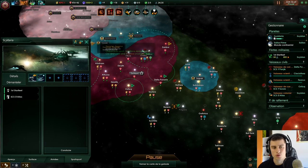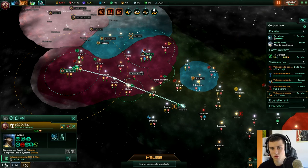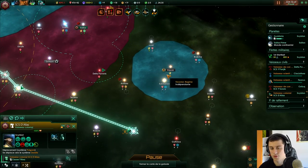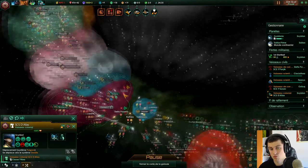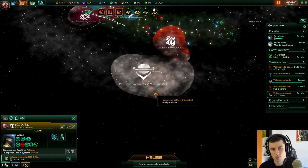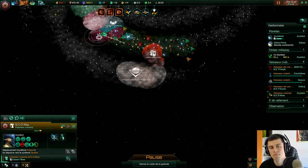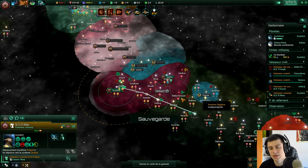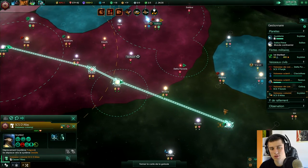J'ai fini le vaisseau de colonisation, donc on va vite l'envoyer sur ce système. Il y a mes alliés de la Fevarian qui ont installé une planète ici, ce qui fait que leur influence s'étend — j'espère qu'ils vont pas trop s'étendre le temps que je puisse choper le système. J'ai aussi établi la communication avec un nouveau truc, le Commonwealth of Gavascule, qui ont l'air plutôt sympas. Il faut vite que j'aille sur ce système et qu'il soit étudié.